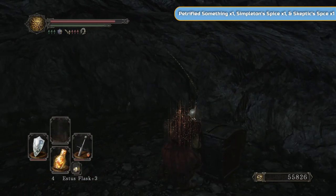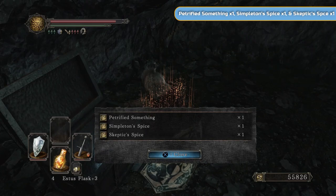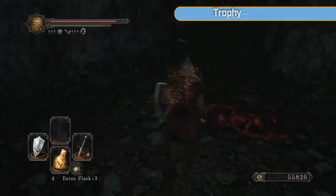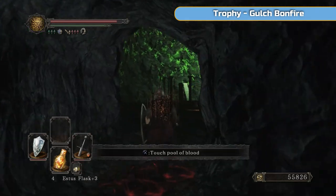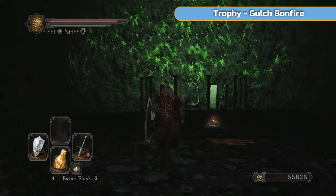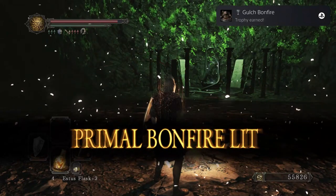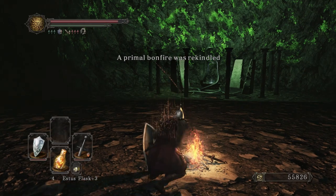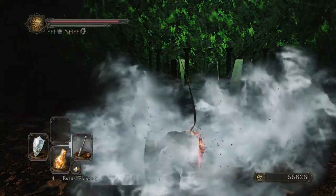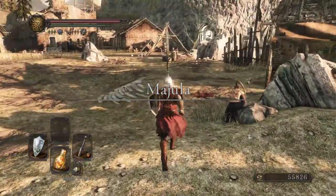Another Petrified Something in here along with Simbleton's and Skeptic's Spice - they don't come into play yet, they will come into play in Iron Keep. There's a guy you can give these two and it reduces the level needed for certain magic - I will explain that once we actually get to him. I'm going to light the Primal Bonfire and you're going to get the Gulch Bonfire Trophy - that's another Primal one there. And I'm just going to go back to Majula - and that's going to be the end of the video.